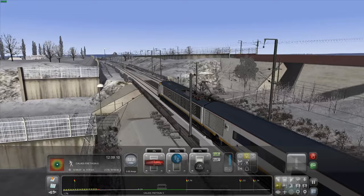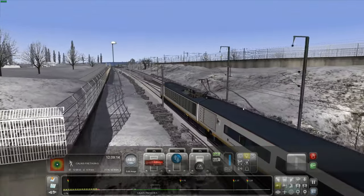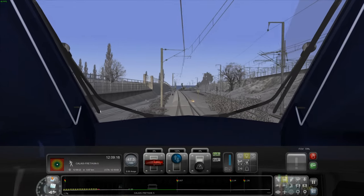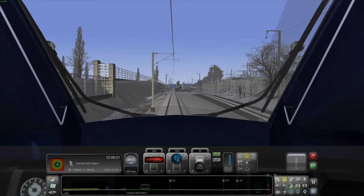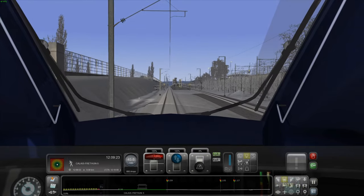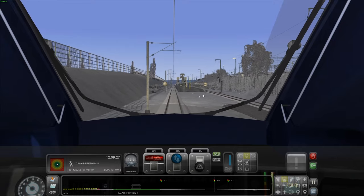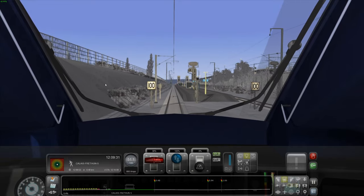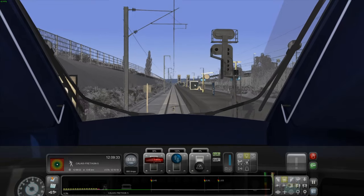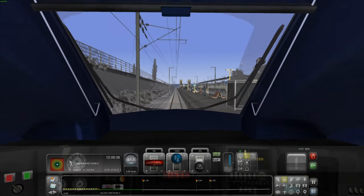We're slowing down so quickly going up this hill. We're on time — that's perfect, we've actually made up time. Wow — big, very clear speed indicator signs and speed limits. I wish all the routes had those.